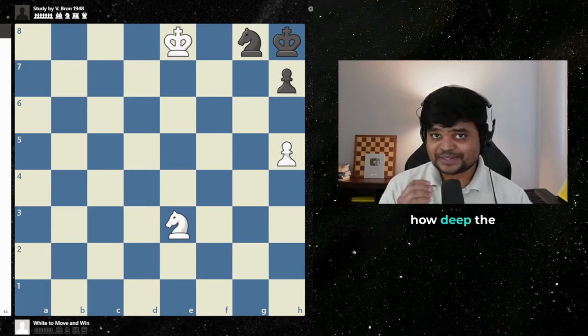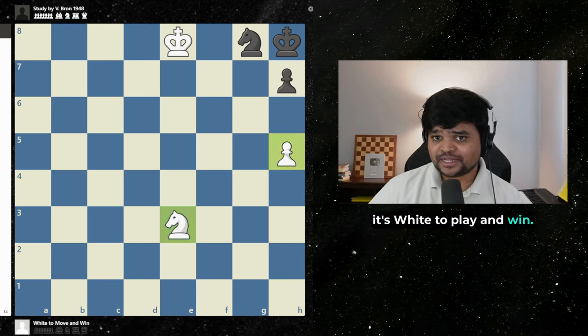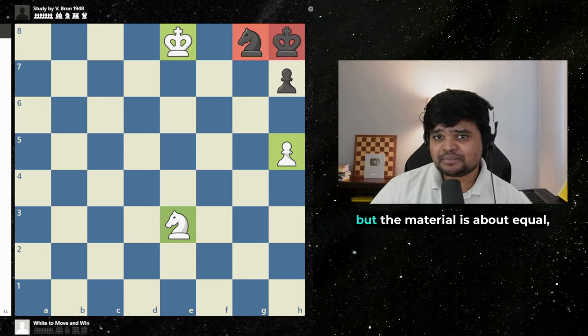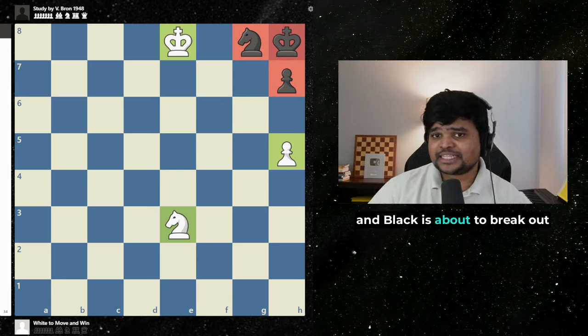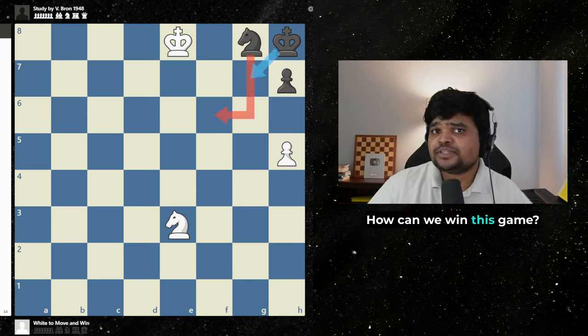This simple puzzle shows how deep the chess rabbit hole can go. In this position it's white to play and win. White's in a better position, black's a bit passive, but the material is about equal and black is about to break out with knight f6 check or king g7. How can we win this game?